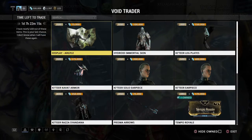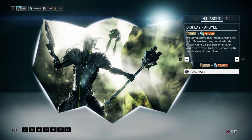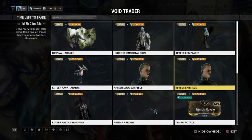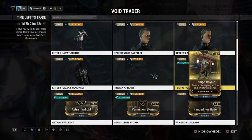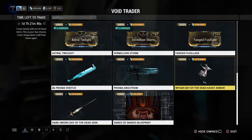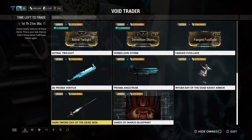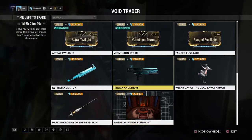So he's got the Display Argyll, the Immortal Skin for Hydroid, the Leg Plates for his armor, Kavat Armor, Solo Earpiece, a Cyandana, Arrows, Temple Royale, Astral Twilight, Vermillion Storm, Fang and Fusillade, some more Kavat Armor, the Prisma Vertex, and the Dark Sword Day of the Dead skin. And then of course the Saints of Arrows Blueprint.